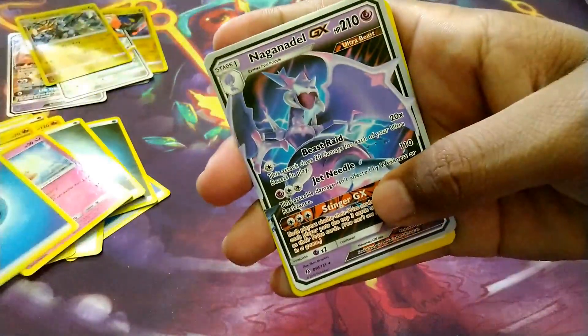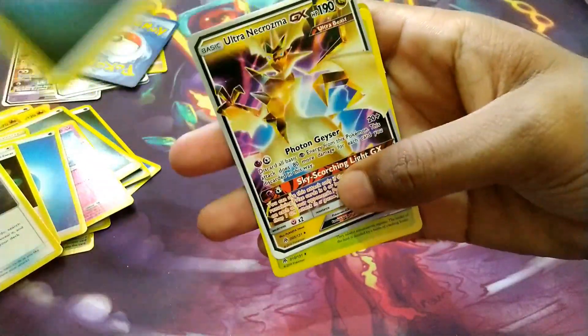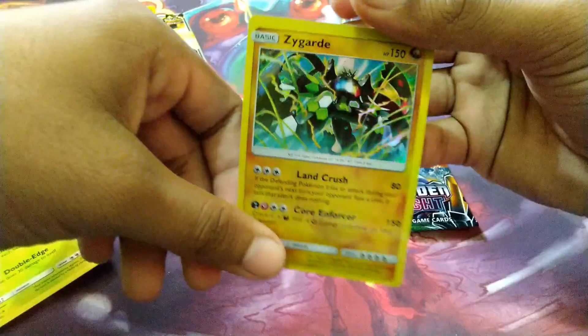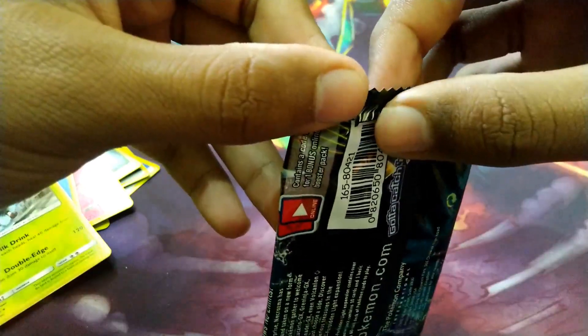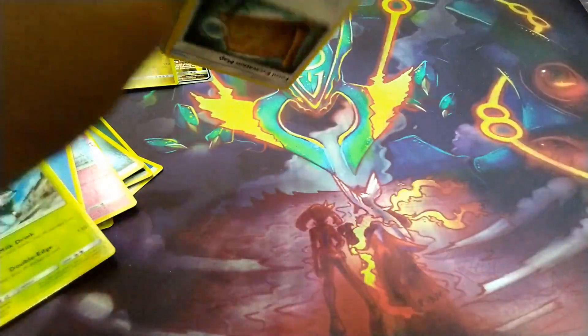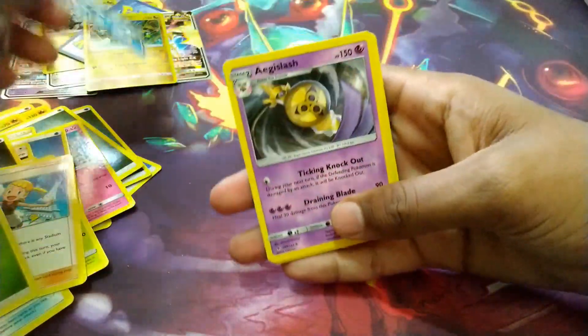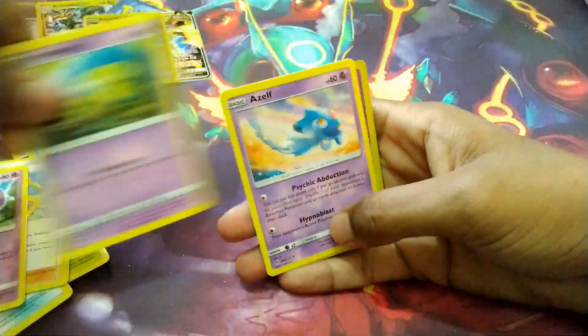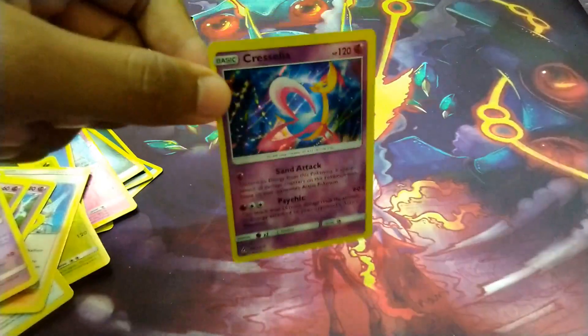Third pack — a Judge again, water energy again, this Naganadel GX again — same pack, same freaking pack. This one is changed because I got a hollow, I'll take it. The last one — Greninja, wait, this one is damaged. I could actually make them return it. Fire energy, Greninja GX — nice, I didn't have that one. Some GX I'll take, and Chrysalia hollow, nice. Those were the pulls from this one.